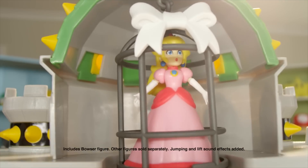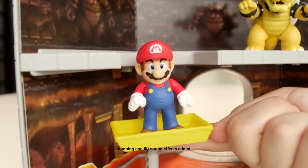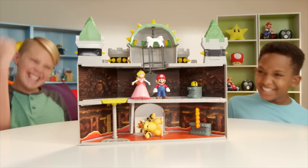It's time to save Princess Peach! Quick! Jump over the spinning fire tower! Watch out! Double threat! Take the lift! Bowser's getting away! Teach Bowser a lesson and reunite Princess Peach with Mario! Yeah!